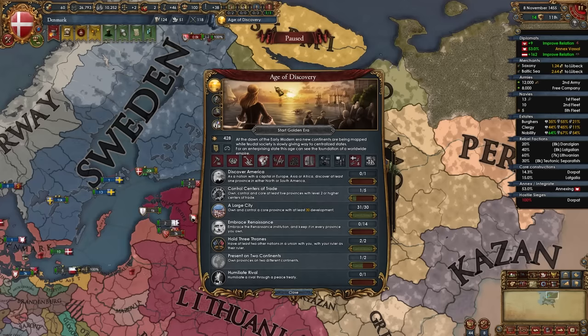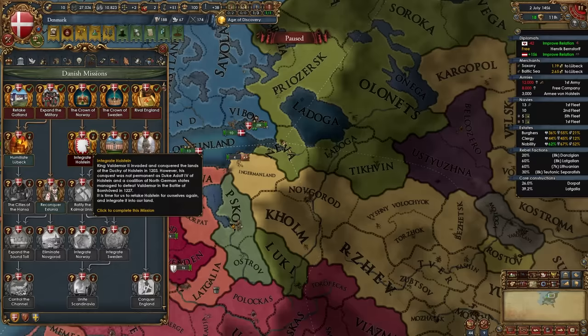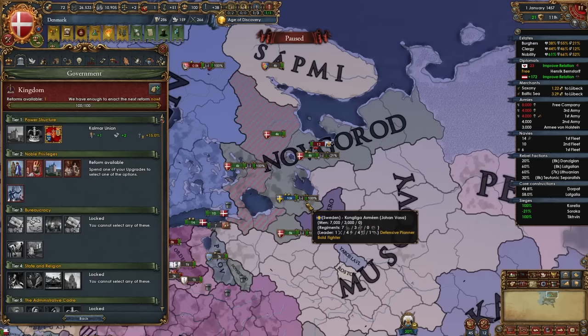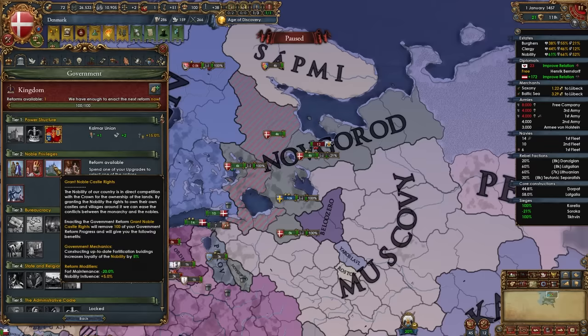Take your armies to Viborg along with your navy — we're going to fight Novgorod. During the game you'll get the event The Swedish Dream of Freedom where Sweden gains plus 50 liberty desire. It's not a problem because soon we'll take Danish Subject Loyalty as our age ability and they'll lose all that liberty desire. Once Holstein is integrated, we get the malus shown but as soon as we take the mission we gain some points and that malus is gone. Then declare on Novgorod — they don't have any allies, so it's a very simple war.